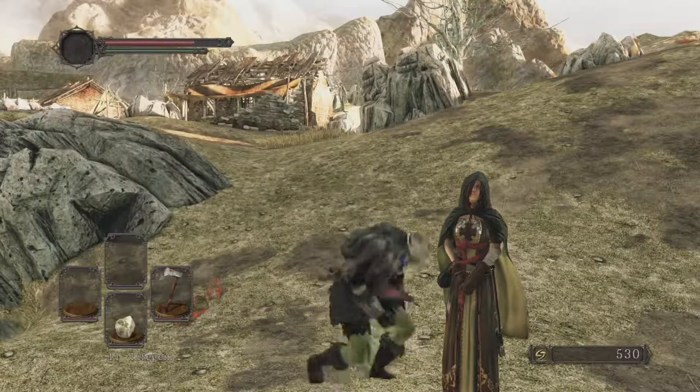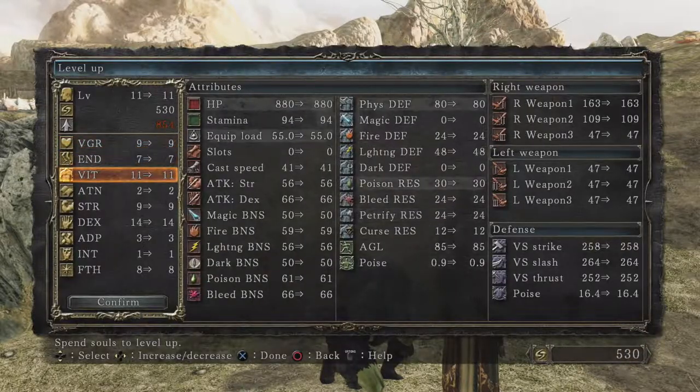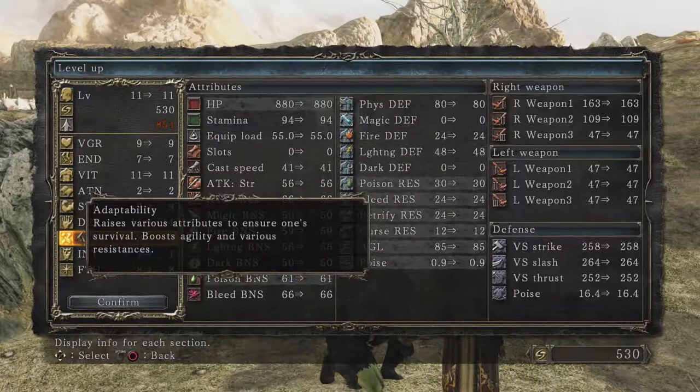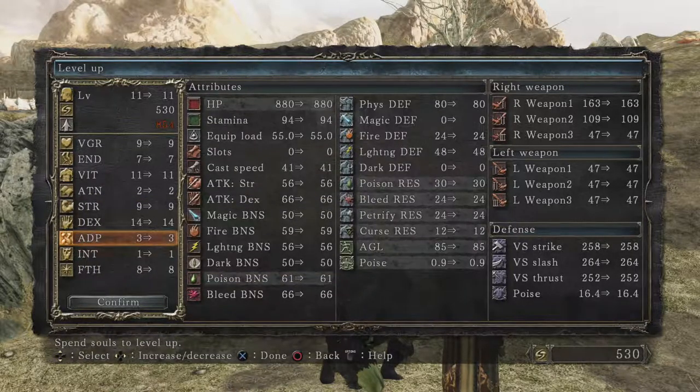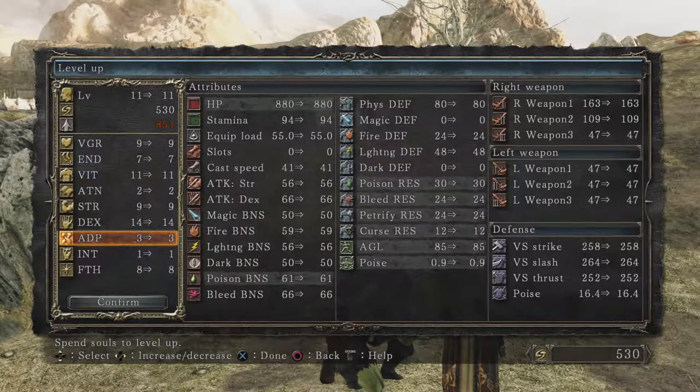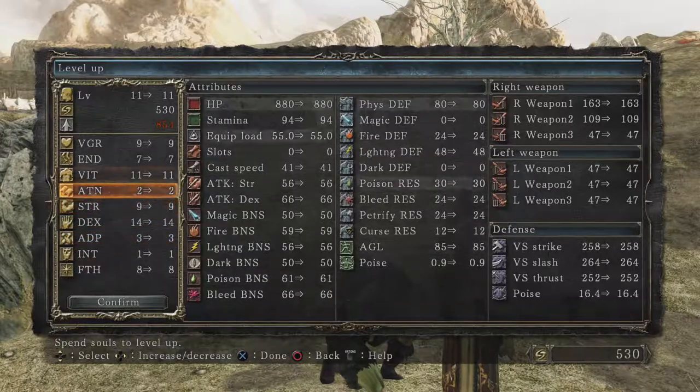This is the only time I'll show the leveling menu in detail. We're heading into the strength attribute, but we have a nice start with dexterity. Adaptability is also interesting in Dark Souls 2 — it's different from other games in calculating invincibility frames during rolling. It raises various attributes, boosts agility and resistances, and increases the invincibility frames you get when rolling, making you a bit more invincible during a dodge.